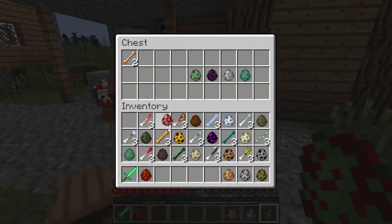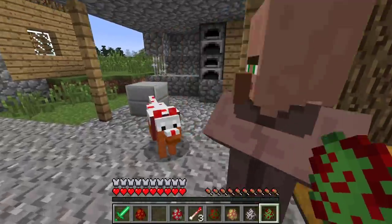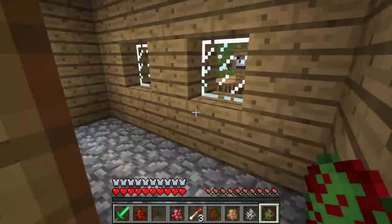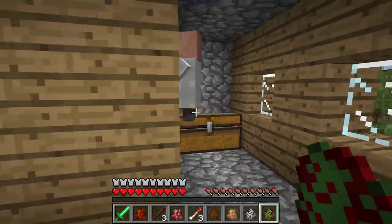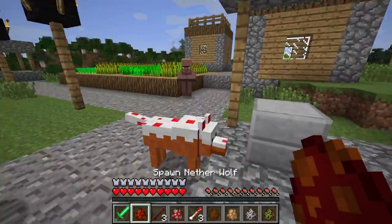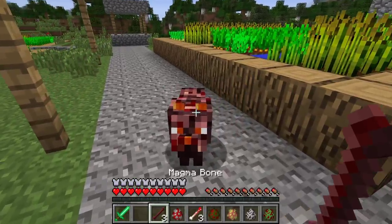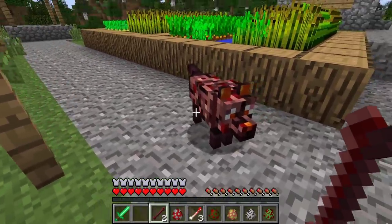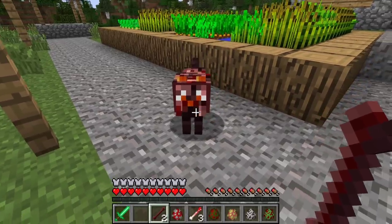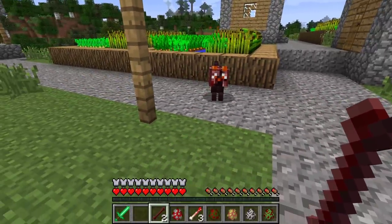But before we do, we still have quite a few mobs to try out. Let me take out these guys and the final bone left inside the chest — hopefully this should work. Let me spawn the nether wolf bone. His ears, nose, and eyes are the same color as lava. I think he might burn mobs.